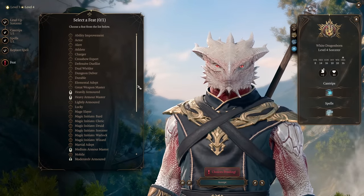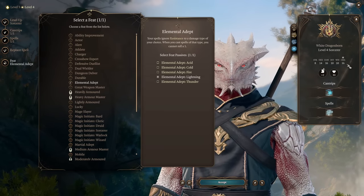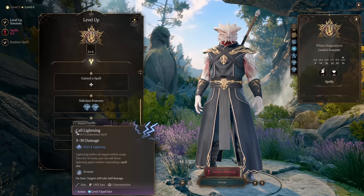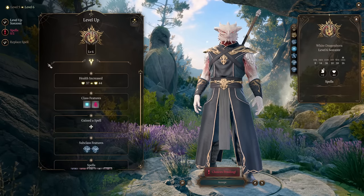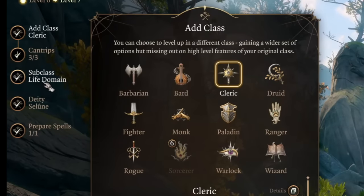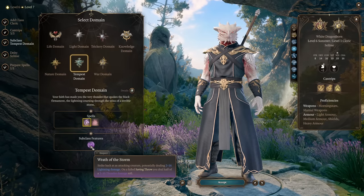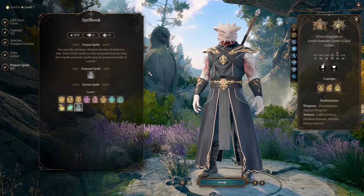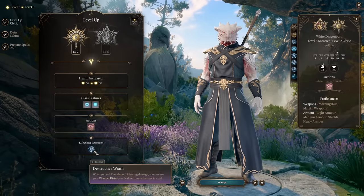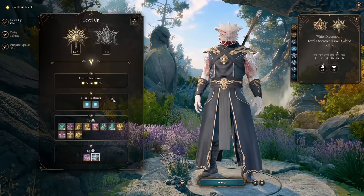For the evil Dark Urge multiclass build, take Elemental Adept (Lightning) at level four instead of going into Charisma. At level five grab Lightning Bolt, and at level six you get Call Lightning with its additional class features for more damage. Then at level seven, instead of continuing Sorcerer, we dip into Cleric — specifically Tempest Domain. Tempest Domain gives us Wrath of the Storm for opportunity attacks, Guidance as a cantrip, and most importantly the level two feature Destructive Wrath, which lets us deal maximum damage with lightning.